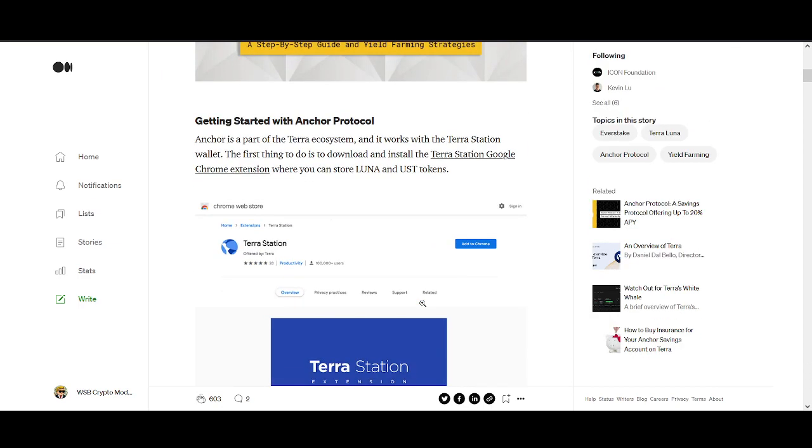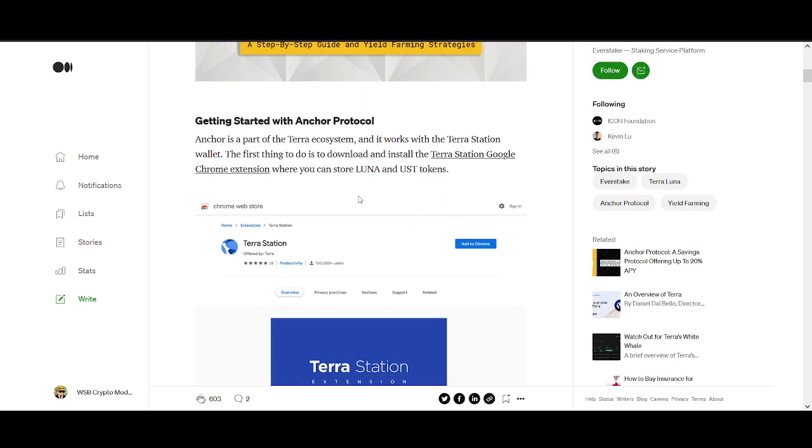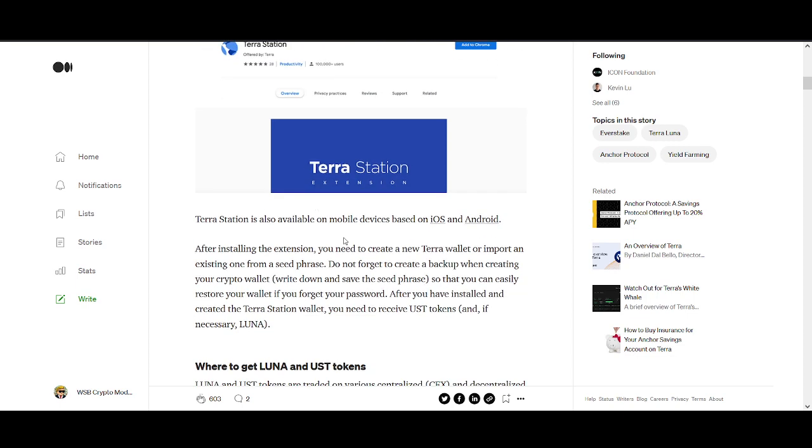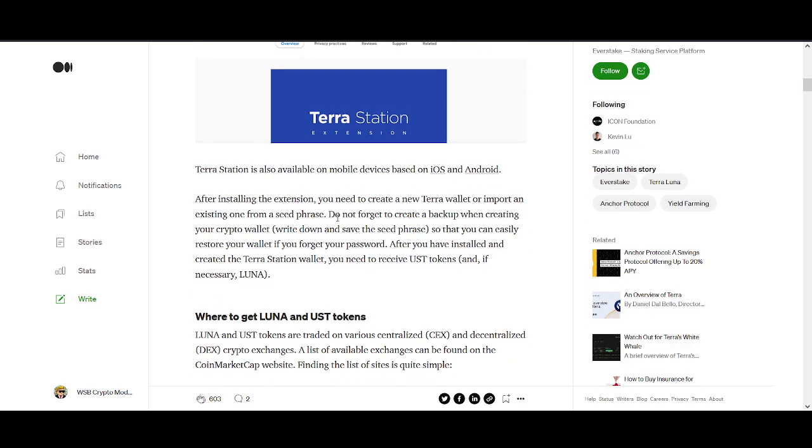The first thing you need to do is get the Anchor Protocol. There's a Chrome extension called Terra Station, also available on iOS and Android. As with MetaMask or any crypto wallet, make sure you create a backup when creating a wallet — don't share it. Security is the first thing I teach. The most important thing is being in the market and not losing too much money.